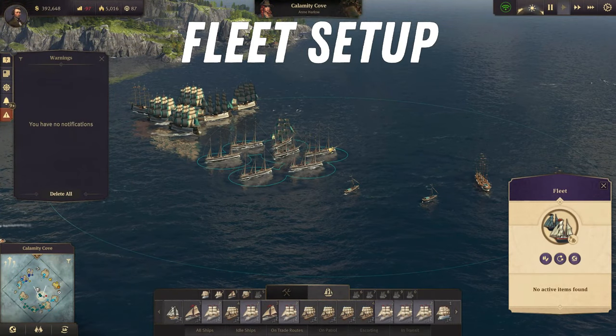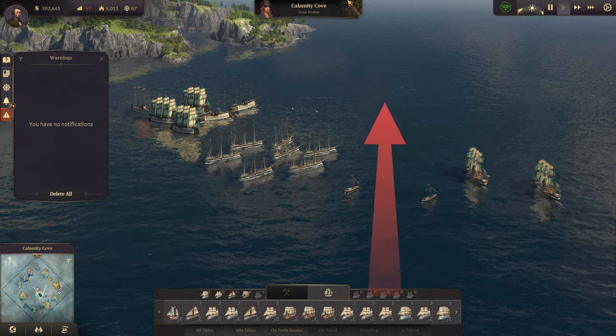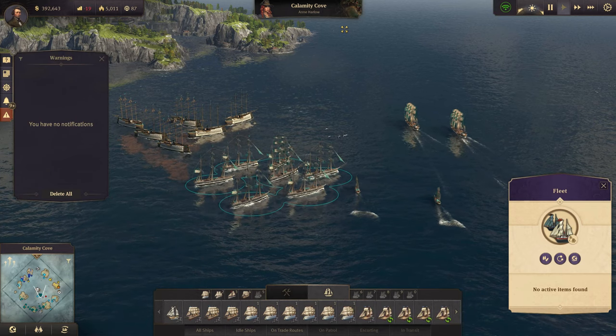The first thing I did was to set up my military fleet in a position and orientation with favorable winds at their backs. This will give my ships top speed and maneuverability as they attack the pirates island.